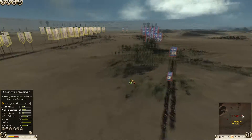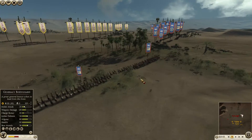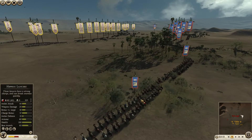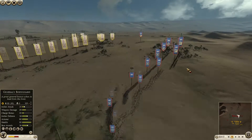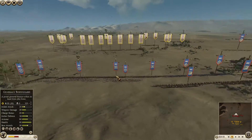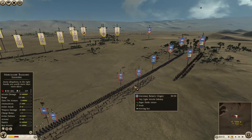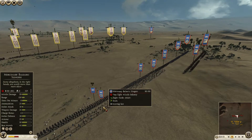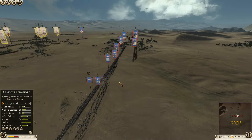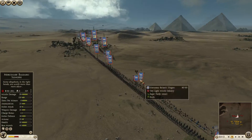Moving on to Greek Araclis's army, he's brought something very similar to the last battle where he brought Athens, but this time he's brought some skirmishers. He's got two Hippias lancers again on each flank — let's see if he can use them as effectively as the last battle in terms of kills. He's also brought two units of mercenary Balearic slingers. I'm not sure why he chose slingers over archers.